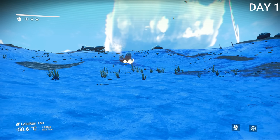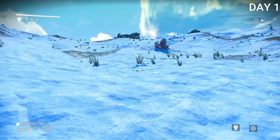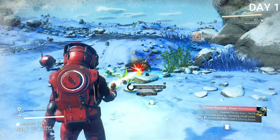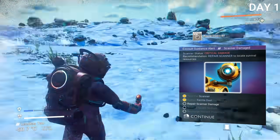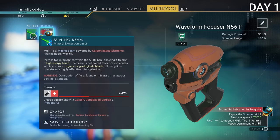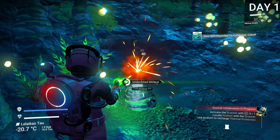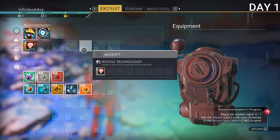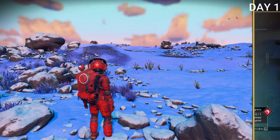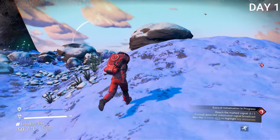I started day one by waking up on a snowy planet. I had absolutely no idea what I was doing, but all I had was my multi-tool and my spacesuit. So the first thing I went out to do was get some ferrite dust. You're able to collect materials using your multi-tool, which has options like your mining laser, bolt caster, and various upgrades. For now, all I had was the mining laser, so I got some random stone and some cobalt from a cave. This is where I figured out what oxygen does — it's extremely important to keep your life support systems running, so you always need some oxygen just in case.